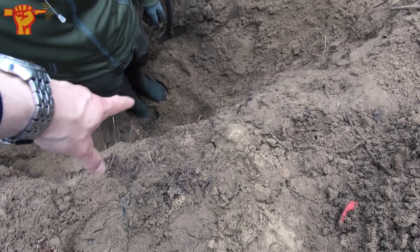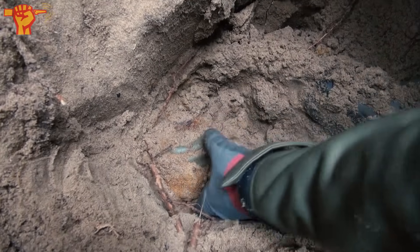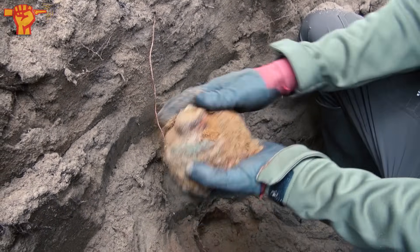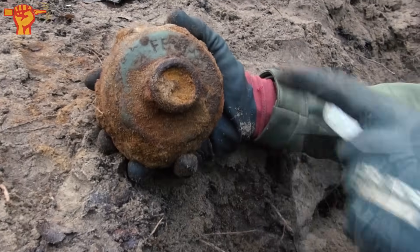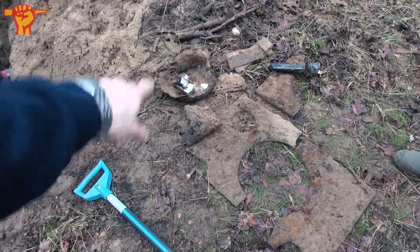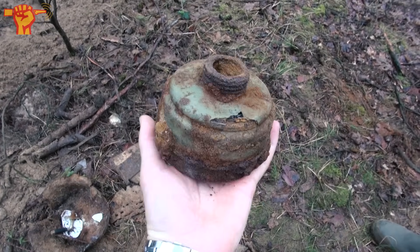Jeff just pointed out that he thinks he has a gas mask filter down there. Look at that — see that original green color still on it. You don't find them that often; it must be because it's buried so deep. It's a German gas mask filter. This part contained the carbon to actually clean the air. There's a marking as well — very clear still. And yeah, we just found another really pretty German gas mask filter. Writing and color still clearly on there — green field army color.